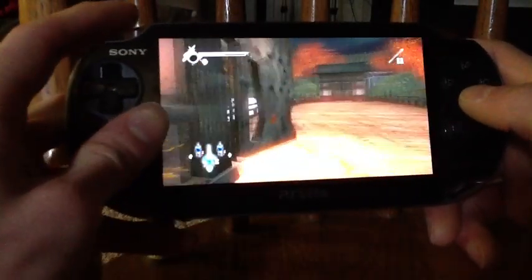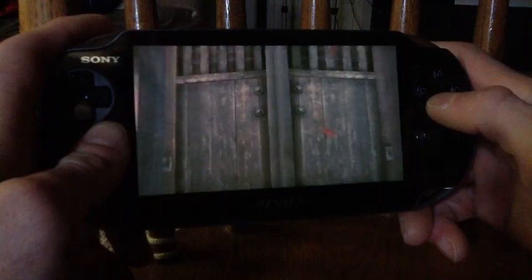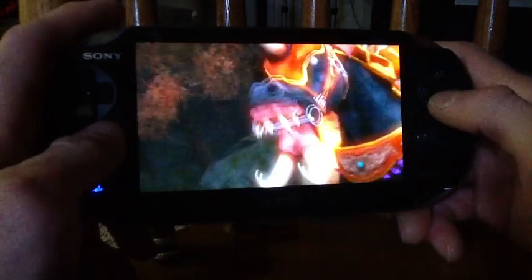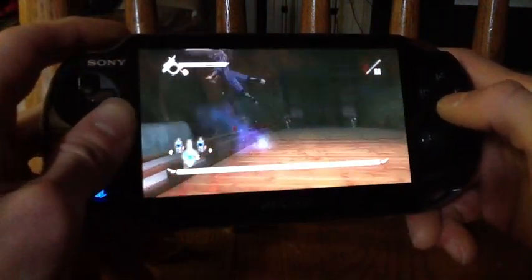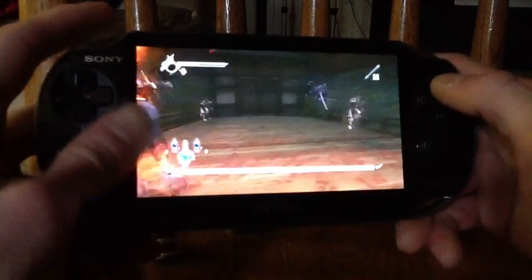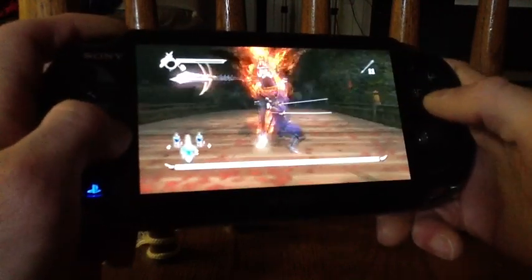This is the second boss in Ninja Gaiden 2. This boss tends to be one of the biggest blocks in the game for a lot of gamers, especially on hard mode. As you can see, he's flaming all over the place, and this is something I did not recognize from before when I had played Ninja Gaiden originally — he did not have these flaming techniques last time I played.